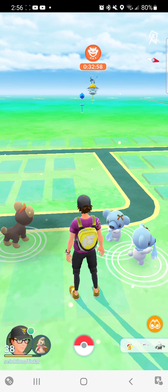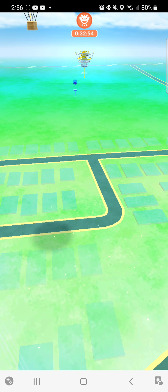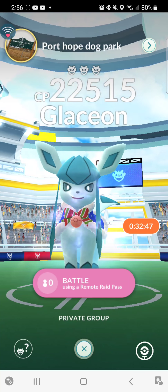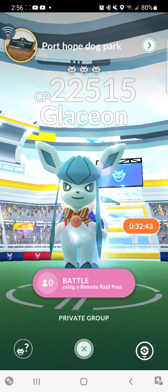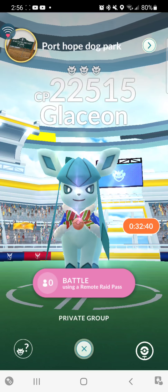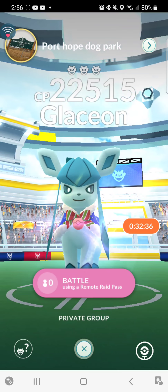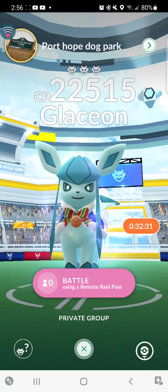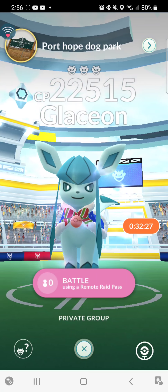And there's a new one that can be obtained through level three raids, and it looks like this. That is Glaceon, except it has a sort of bow tie and a Pokeball on it. There's nothing special about it - same movesets, same stats, it just has a costume on it.